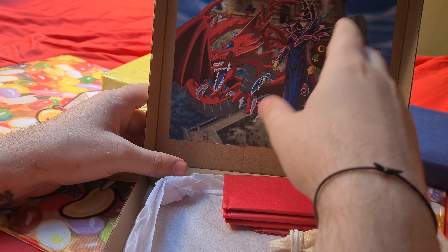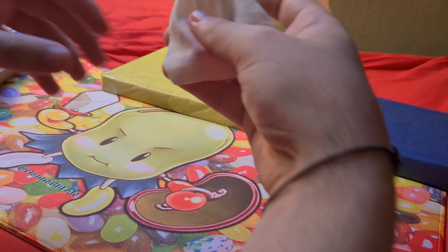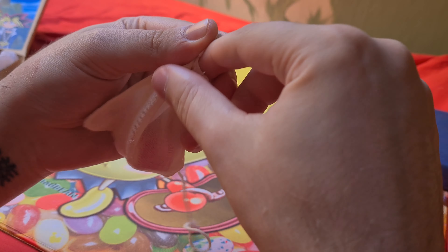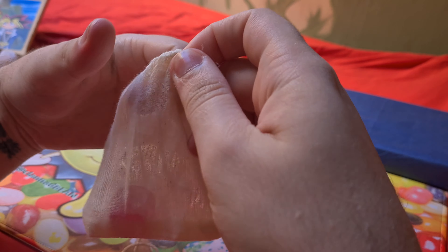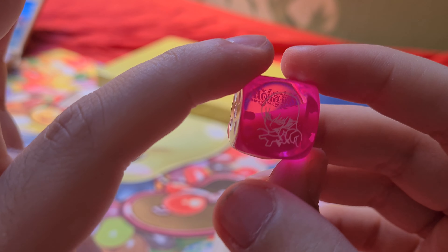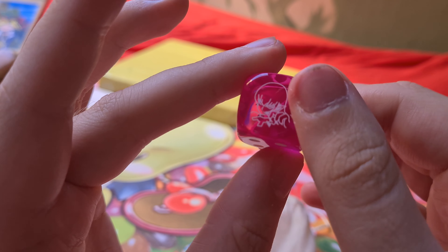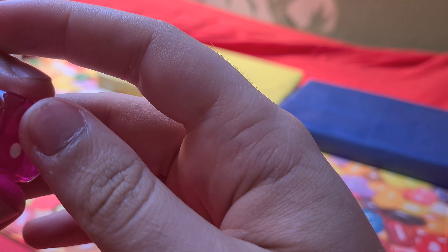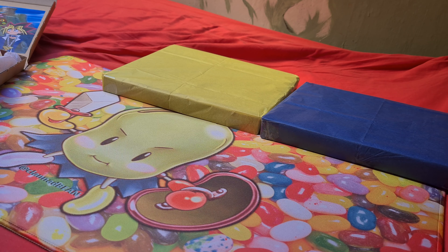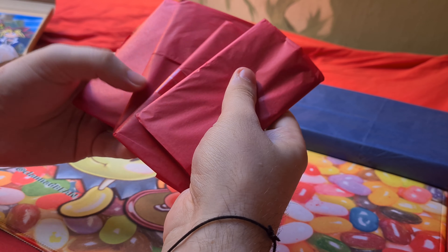This is the Slifer Red one. I'm going to assume the theme this time is Jeweler's Kingdom, which everyone loves. So we've got a dice bag — I've never actually had one for the card game. Oh, this is nice — it's see-through. I'm going to assume this is from the LDSI set; it's got Harpy Lady on it, so that's nice.